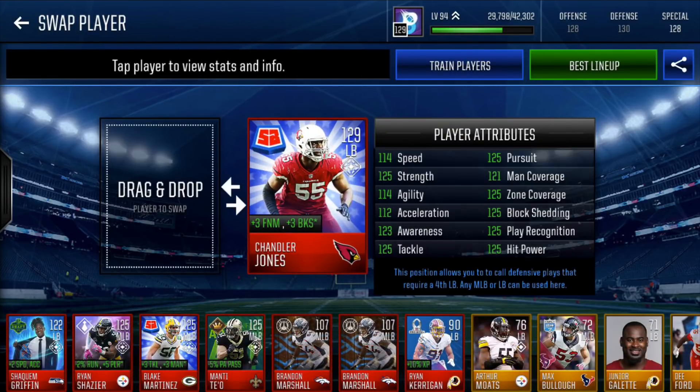In the 3-4 spot we have Summer Blast Chandler Jones — 129 overall, plus 3 finesse moves, plus 3 block shed. 114 speed, 125 strength, 114 agility, 112 accel, 123 awareness, 125 tackle, 125 pursuit, 121 man, 125 zone, 125 block shedding, play rec, and hit power. He's a little on the slow side but performs really well. I normally run a 4-3, so his finesse move and block shed boost is the reason he makes the legacy team — to boost the D-line. It definitely does wonders for those guys.